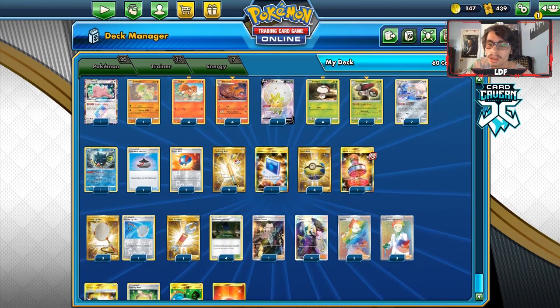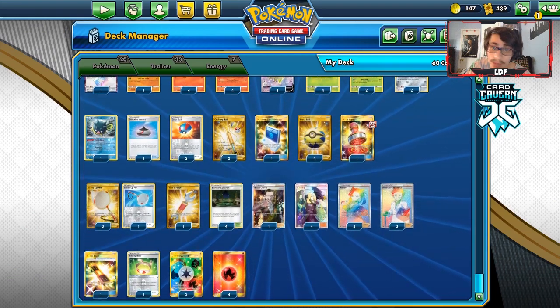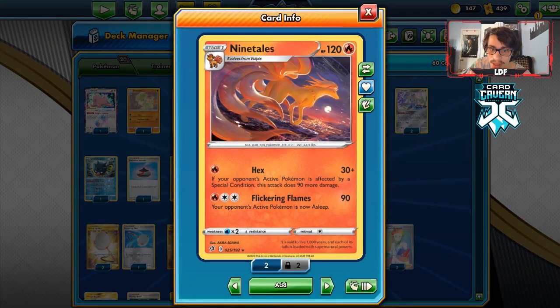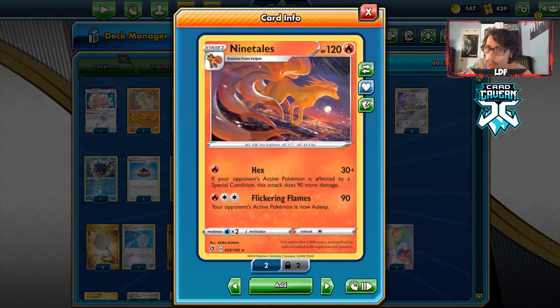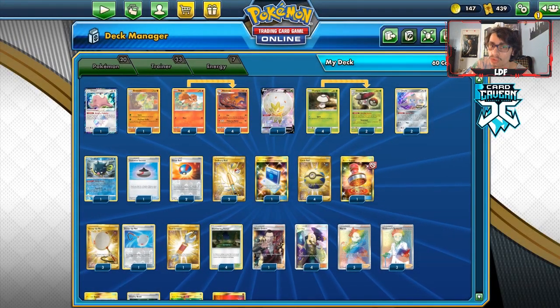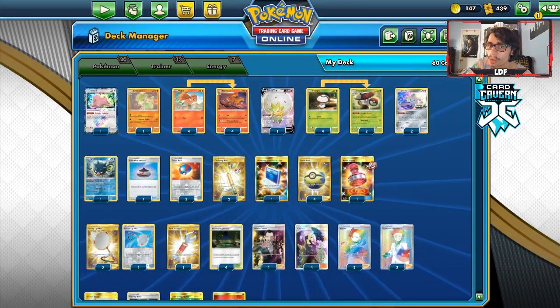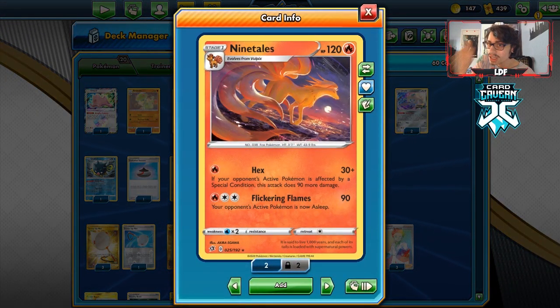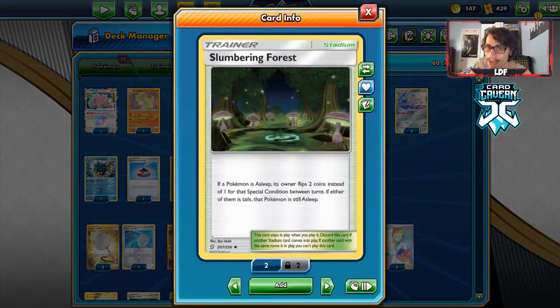Let's look at the list. Hex does 120 damage for a single energy, which is good — 120 lets you one-shot Zacian V without a Metal Frying Pan. We do have Tool Scrapper to help, and with a Vitality Band you can one-shot Eldegoss too. So you can hit both the Zacian deck and the Eldegoss deck — they're just two good matchups for this deck.